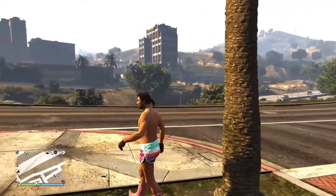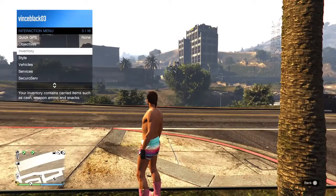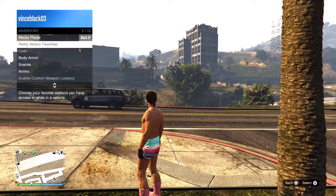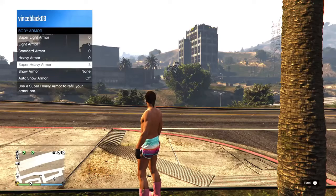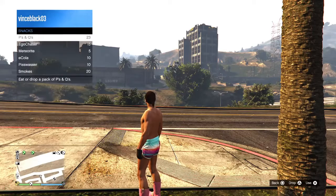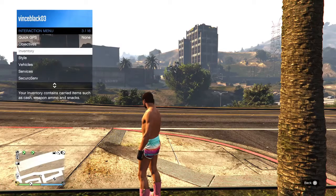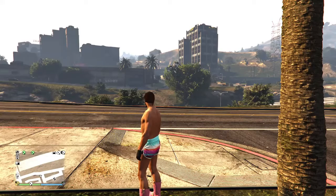Before this update, you used to have to do this: open the menu, come down to inventory, find your body armor and hit that to activate it, or go into snacks and activate from there. That's very time-consuming, especially if you're in a battle and about to die.